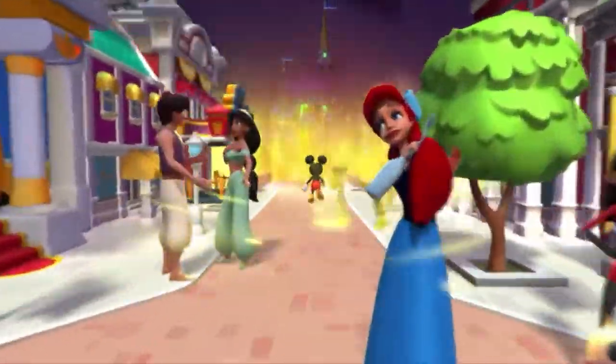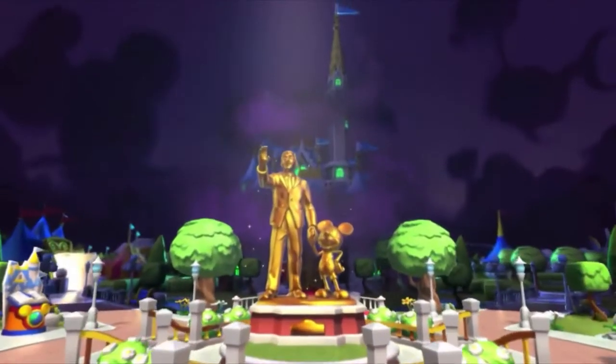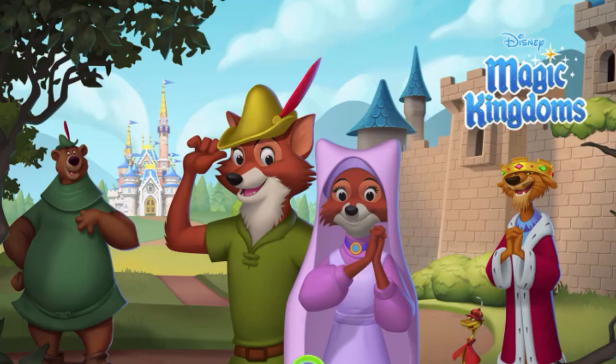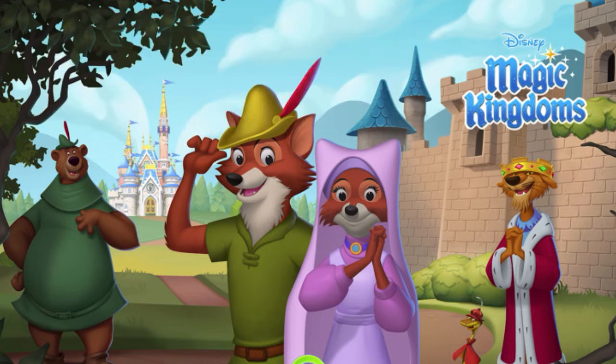So we saw Maleficent — it looks like she cast a spell or a curse — and here's Mickey and some characters on Main Street. While this is going on, let me read a little description from the App Store. It says: "Create the Disney park of your dreams filled with beloved characters, exciting attractions, and special events," and join over 90 million players worldwide. Over 200 characters, over 1,500 whimsical quests, and 170-plus Disney park attractions to build.